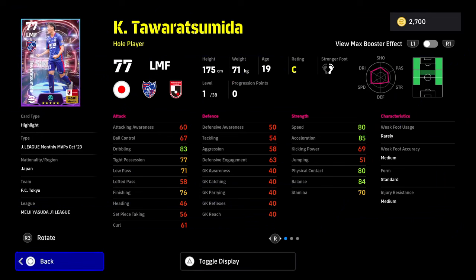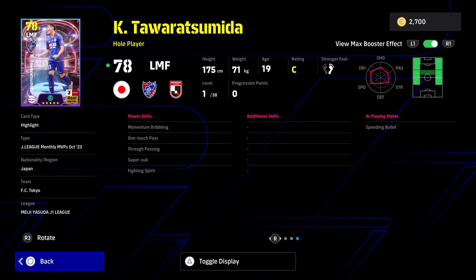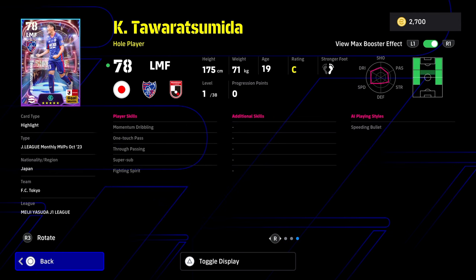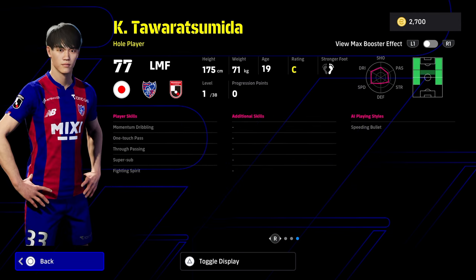This guy straight off the rip goes to a 92 overall. We're going to have a look on eFootballDB. Remember that these guys get boosters as well — that's kind of the only saving grace. They have a booster of plus two to their stats, just these four guys. This guy actually has momentum dribbling as well, so I do feel like he could be extremely good, but we're going to ignore the booster for the time being. These cards and their ratings are just strange.